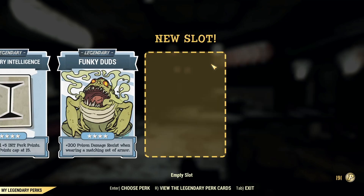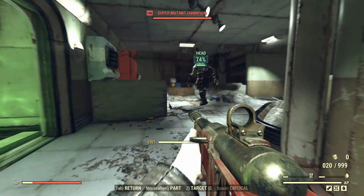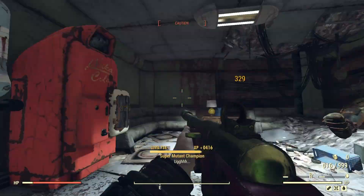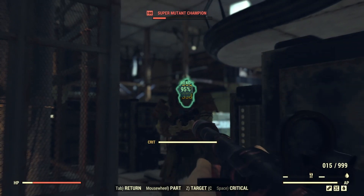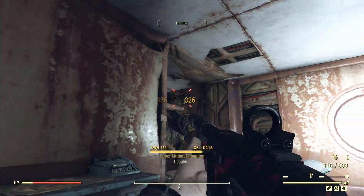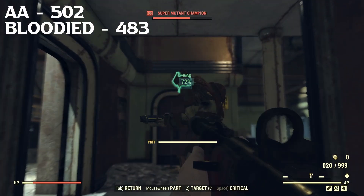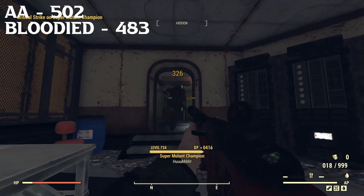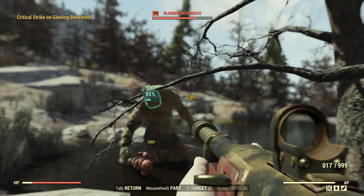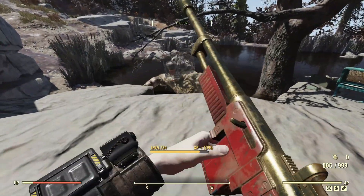We'll also take a look at rifleman and heavy gunner. Getting into things, it's quite interesting on the regular enemies. For both bloodied and anti-armor we are sitting at three shots to take down the level 100 super mutants. Going for other effects such as vampires, we do move up to four shots. Where things get interesting is with crit shots — bloodied is doing slightly less than anti-armor. Anti-armor actually has the advantage when you are going for crit shots. On the bigger targets such as the behemoth, also extremely close, averaging about the same 14 to 15 shots.